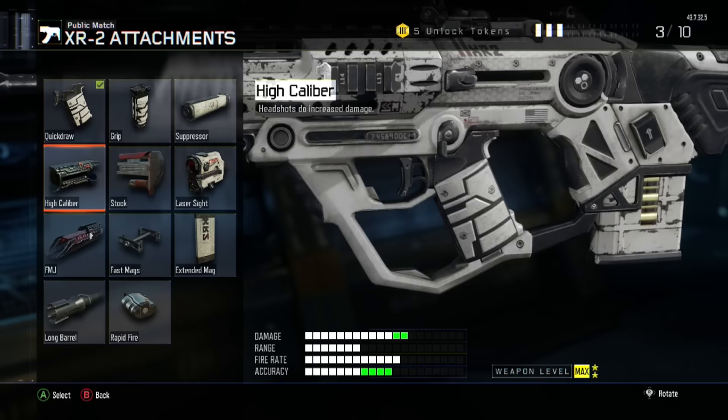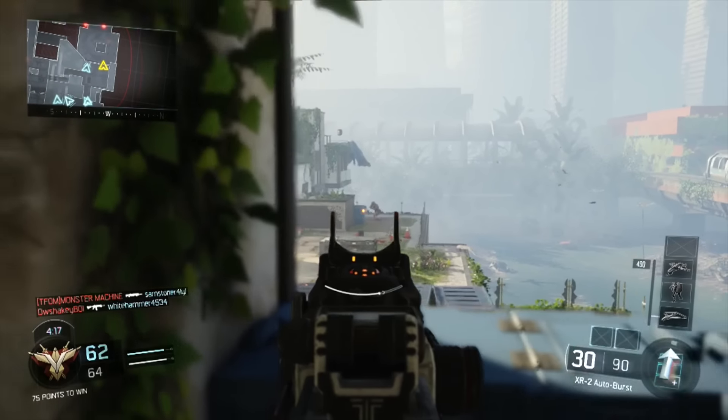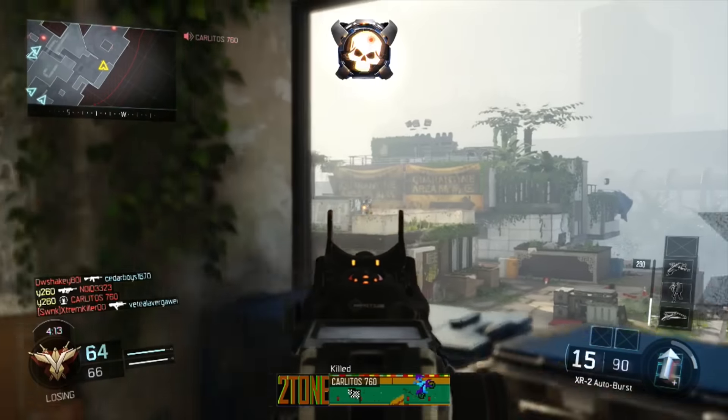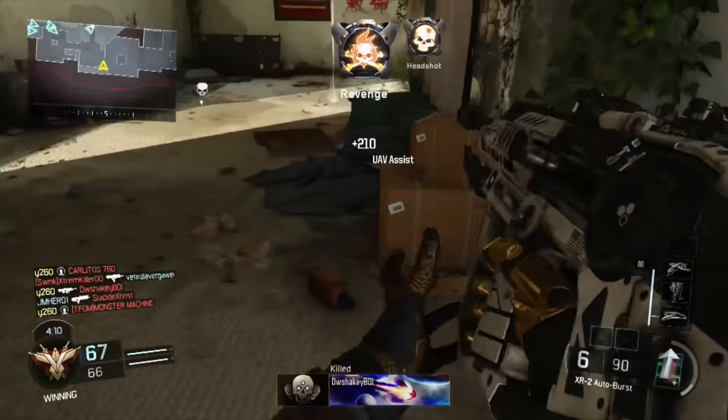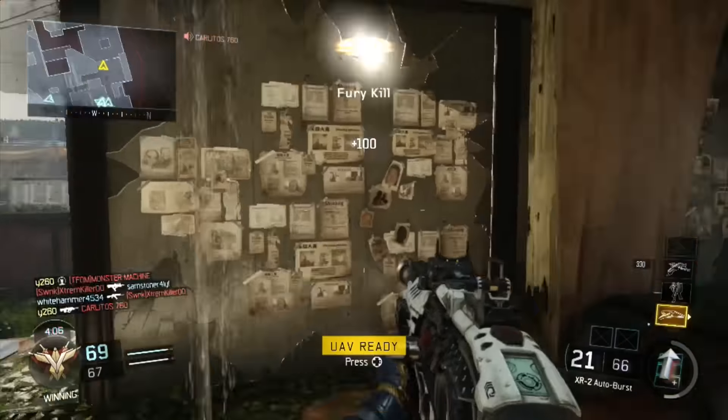Point 4 goes to the high-caliber attachment. This attachment increases headshot damage, and with the XR-2, this translates into one fewer shot to kill at closer ranges. That's right — with high-caliber, if you hit a single headshot, the XR-2 becomes a two-shot kill weapon at closer ranges.